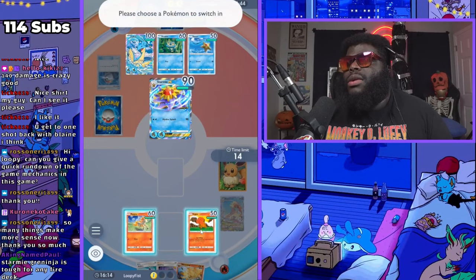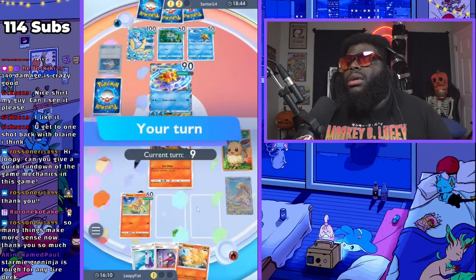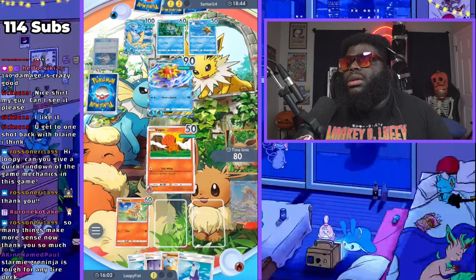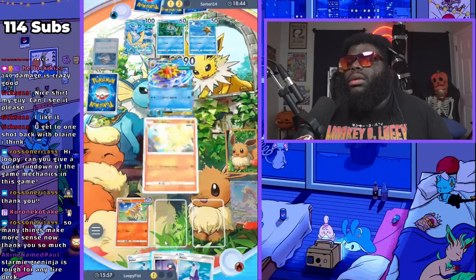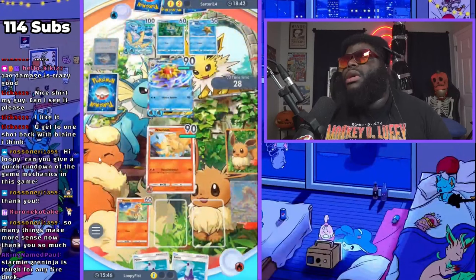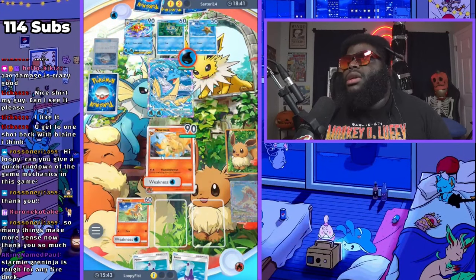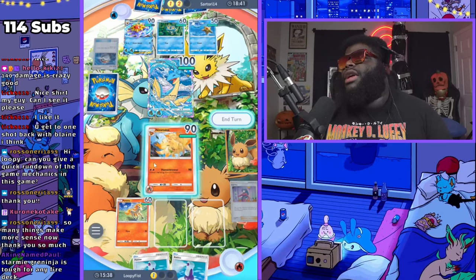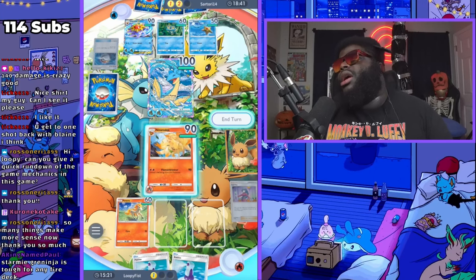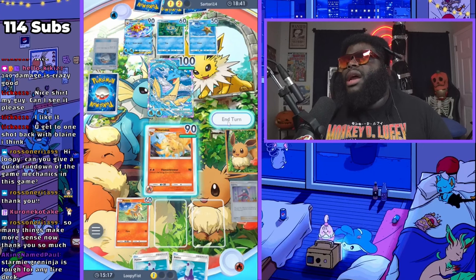I think this is going to be it. I can put in my Rapidash, but I don't have the energy to survive. I have to Sabrina him right now, but even if I do, he'll just put in his Lapras. I can't kill his Lapras and there's nothing I can do. He's just going to win — kind of a checkmate situation. I just don't have the energy to kill him. If I would have gotten a little bit more energy, I could have killed him right then and there.